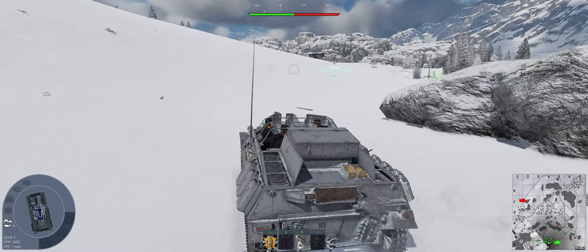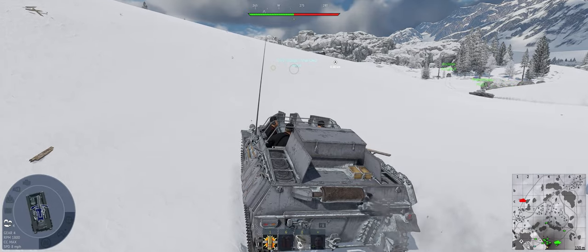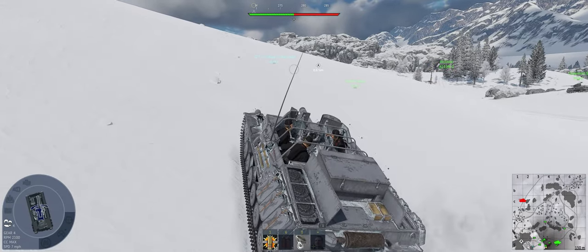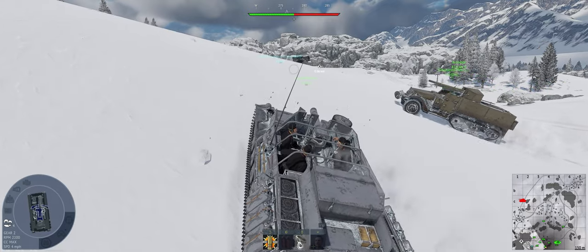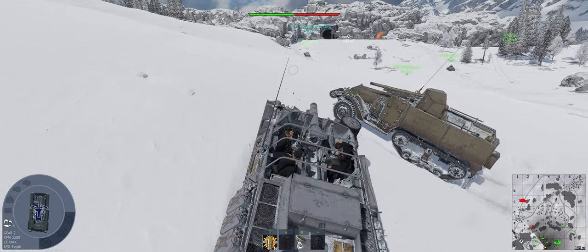Maybe if I can get up onto this hill a little bit, we can get a shot into Alpha. We took off friendly fire for ground vehicles, so we don't have to worry about that so much.